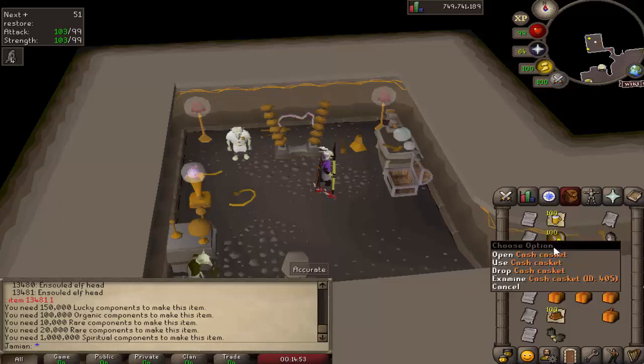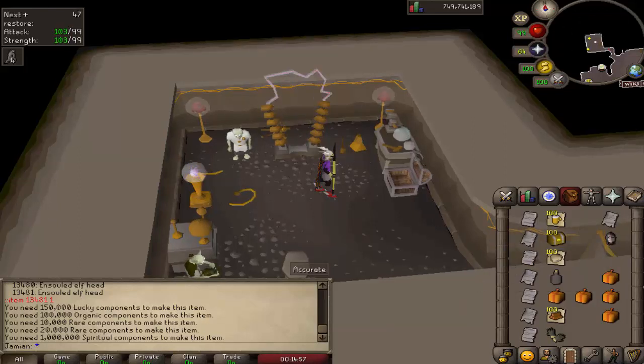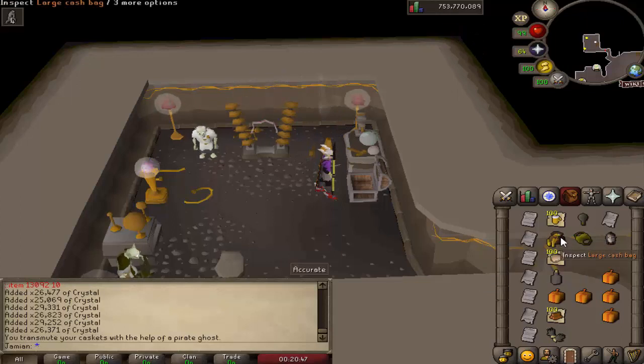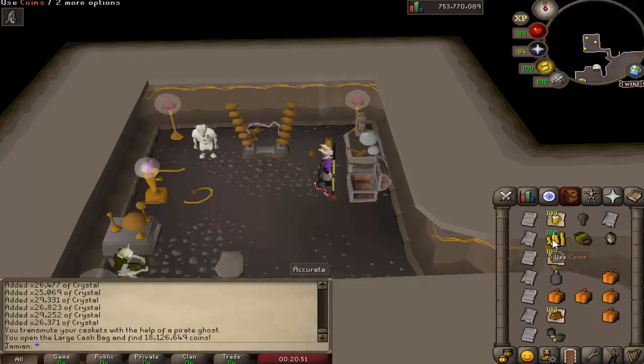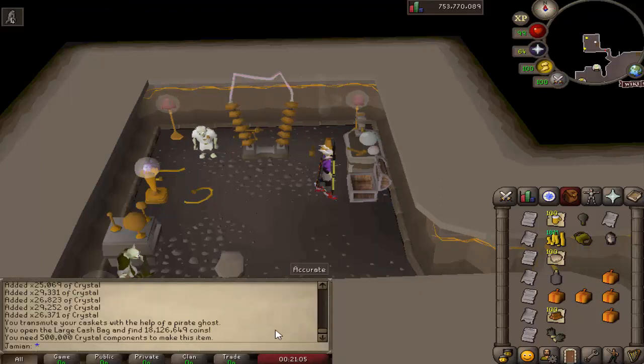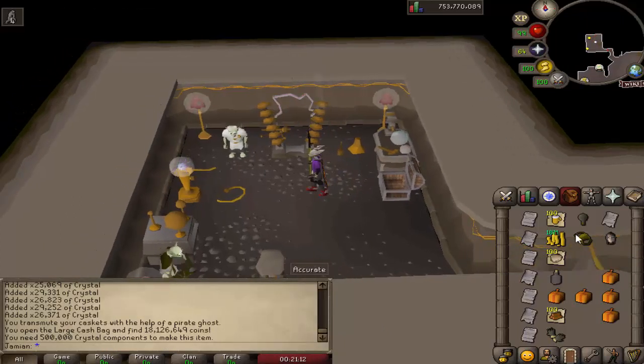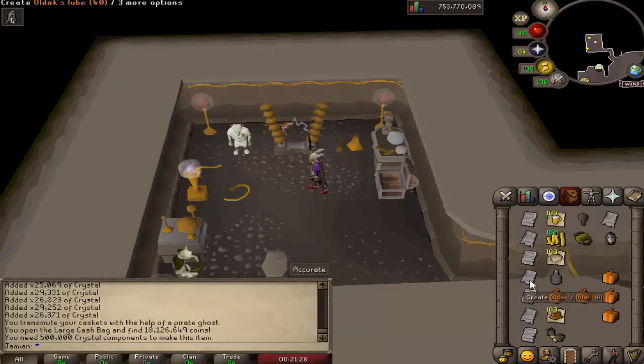Pirates transmute - I'll just get a bunch of components and show you. Pirates transmute turns 100 cash caskets into a large cash bag. When you open it, you get cash, and the amount of cash you get is more than those 100 cash bags would have been individually - so that's why you'd want to do it. It's basically like the old cash caskets. For magic oysters - it creates a magic oyster, and what it does is when you use it on a clue, it automatically completes it. It's the same thing from revival one so you're probably familiar with it. It does require two to use it on elites, but I'm most likely just going to change that because it makes it not worth using.